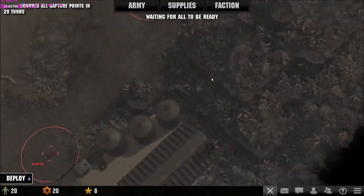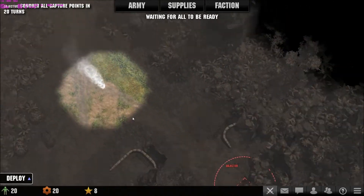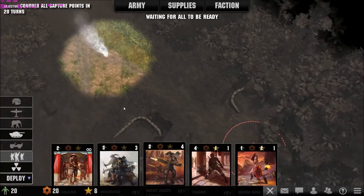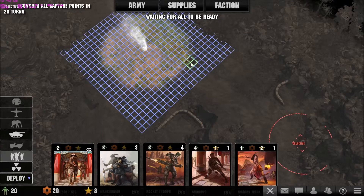Basically, breakthrough missions — what this is about is like an assault mission but you start off with no capture zones at all. You start off with quite a good number of resources and your mission is to capture the objective map. So let's do this.